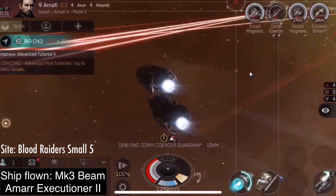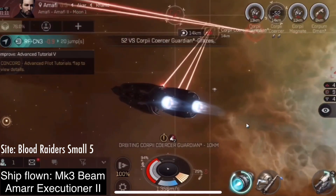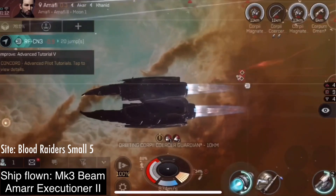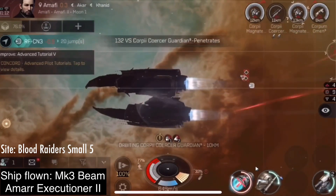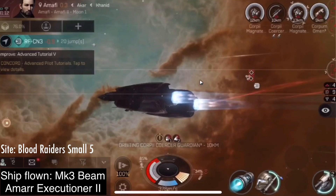Did you see that wallet spike? Not bad. I showed you at the beginning of the video that I went down to 8,000 ISK. I'm already at 1.7 million at this point. I can already buy another one of these ships. While I do not suggest this for new players — that's why I'm not tagging this video with hashtag newpilotguide — I do not think new players should go to low sec. It does show you how much profit you can make if you're willing to take the risk.